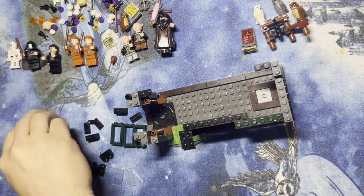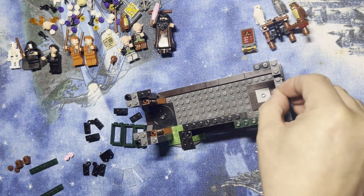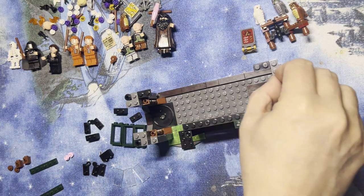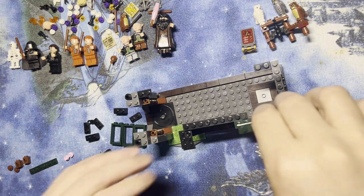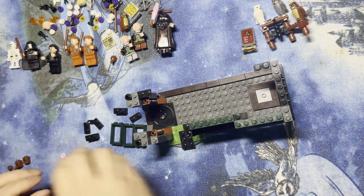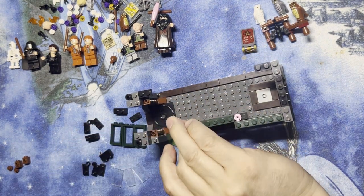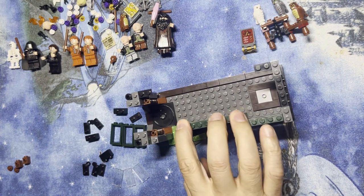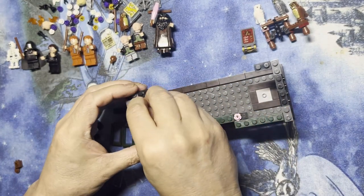And then this goes here, this goes here, these go — okay, so one goes like this. Got that part done. I need one of those there, one of those there. This goes here, and I've got these two pieces — they go right here, kind of as decoration for the door. Oh, and then I've got to put these on here like this, and they go on like that.